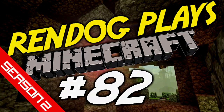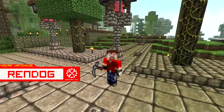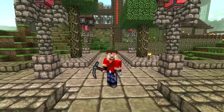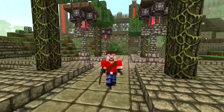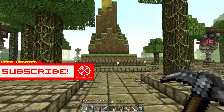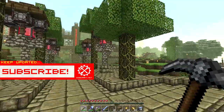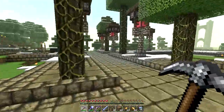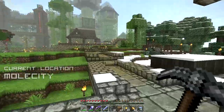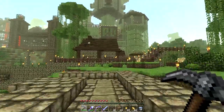Greetings CyberDogs and citizens of the internet, this is Rendog coming at you from the streets of Mole City in this Let's Play Minecraft Survival series. In the previous episode we were preparing the butthole for the delivery of a baby butler, and in this episode we are going to be finding a spot to put our brewing stand — because before we can even think of making a butler we need to cure an infected villager, and that means we need a brewing stand to make a weakness potion.